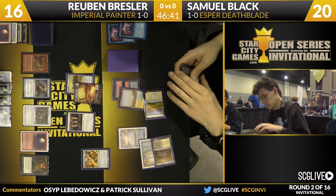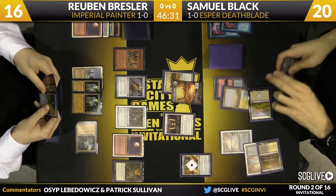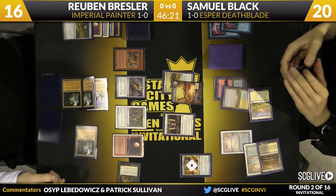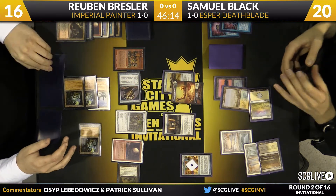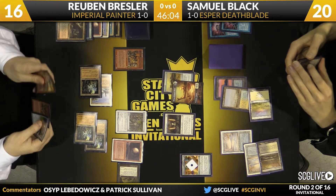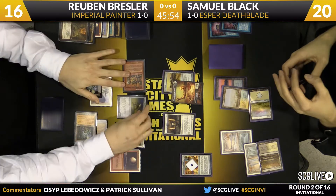Sam is playing Explosives for one and activating main phase to see what Ruben's up to. Ruben is going to top in response. There's another Painter Servant and a Welder — a pretty good hit. He's going to need that Welder to get his combo going again. He's going to activate it, hits two cards — some shenanigans here. We might see this Welder activated. He sacks the Grindstone to get a Painter Servant in play in response. He still needs that second Goblin Welder in hand in order to get the Grindstone back, but this is a really good recovery for Ruben.